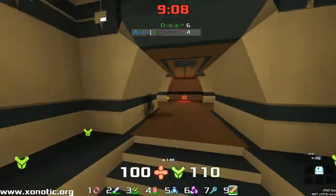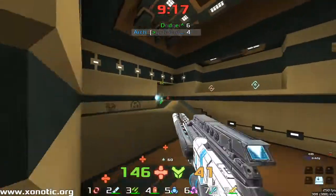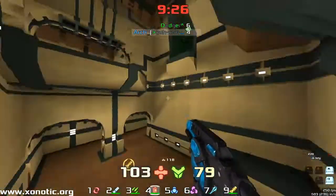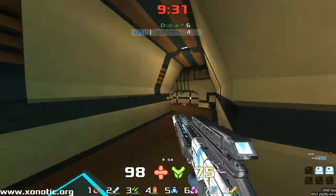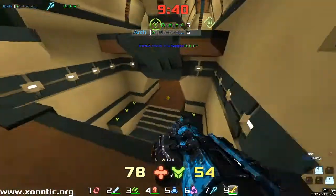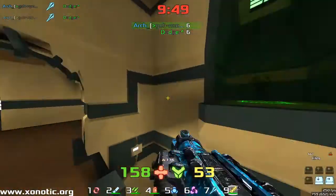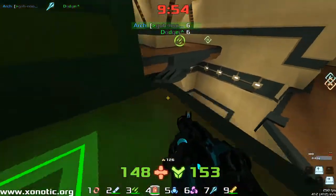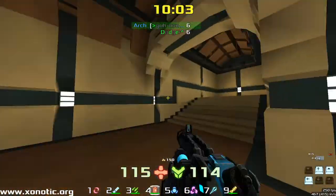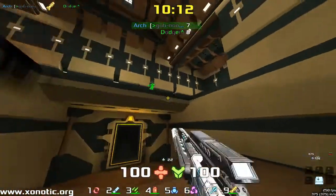Arch has done pretty much the same amount of damage as Dodger — there's very little in it, and that's evened them up. We have 30 seconds left — it's possible to bring this back in 30 seconds, but the way Dodger's playing, he's playing a very controlled game now, not going aggressively. He's using his fast movement — normally used to get kills and get around the map quickly — to be just unhittable in fights, moving from room to room and only being seen at the end of a corridor for a split second.